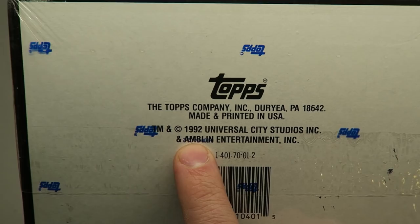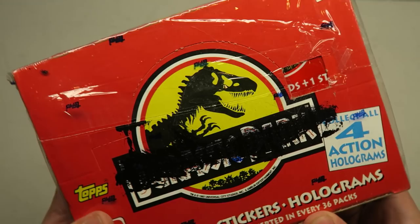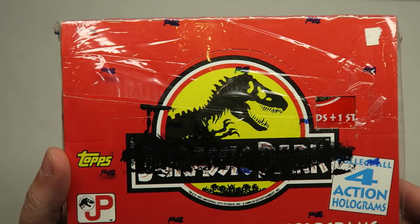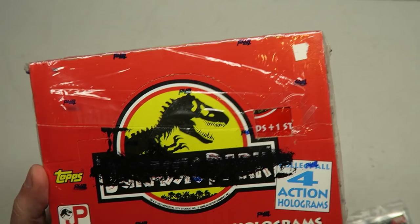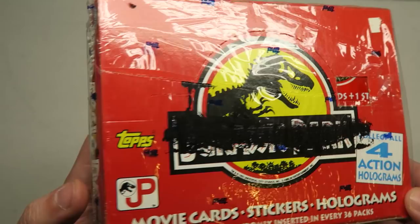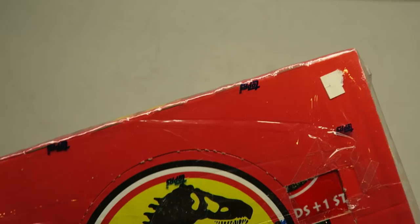Found these packs. This is 1992 Universal City Studios Tops Trading Cards. There are 36 packs, and apparently there are four action holograms to collect. I haven't really done much research to see if there are any cards in here that are actually worth a decent amount of money. I don't think there are any signature cards or set pieces or costumes or anything like that. I just basically wanted to open these for nostalgia purposes. If you guys have any collector cards you'd suggest, let me know.